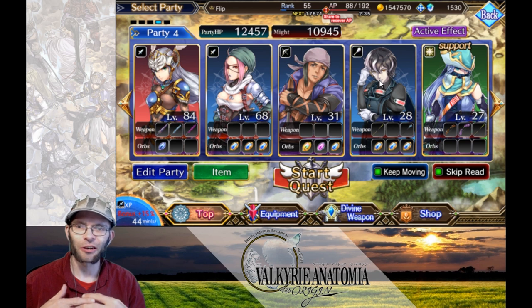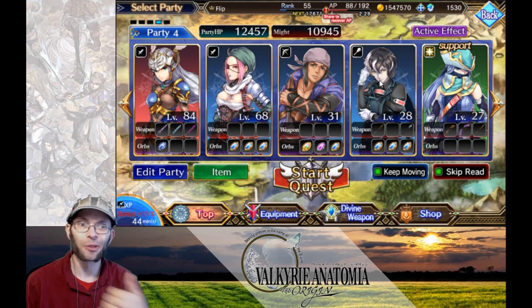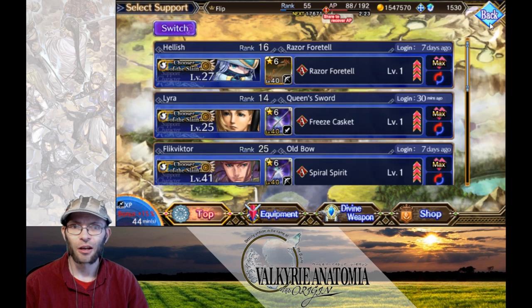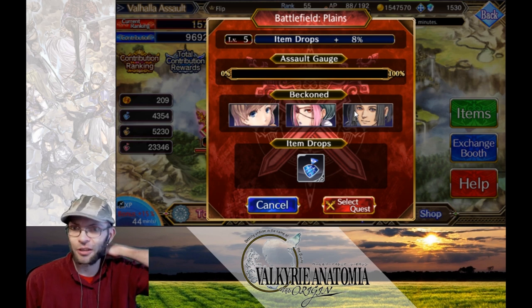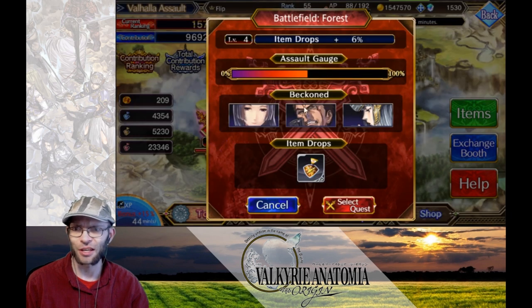You could also try bringing in characters that have a lot of hits — combo characters that just hit many times, knocking out a lot of crystals. Those characters would be Karadok, Freya, or Thyla. Freya and Thyla are bonus on the red map, but say you want to go to the blue map and you don't have Sadamatsu — you could bring in Karadok, Freya, or Thyla. Or if you want to go to the yellow map and don't have Arngrim or missed Nachi, you could bring in Karadok, Freya, or Thyla.